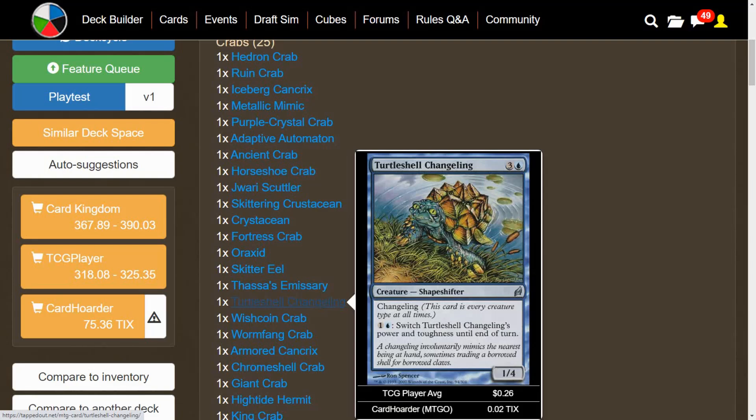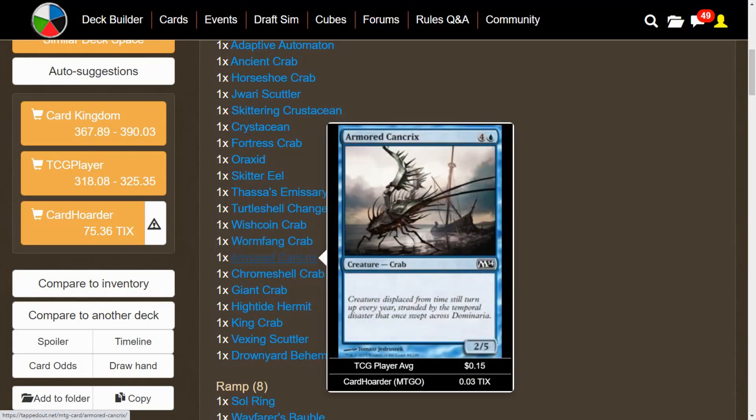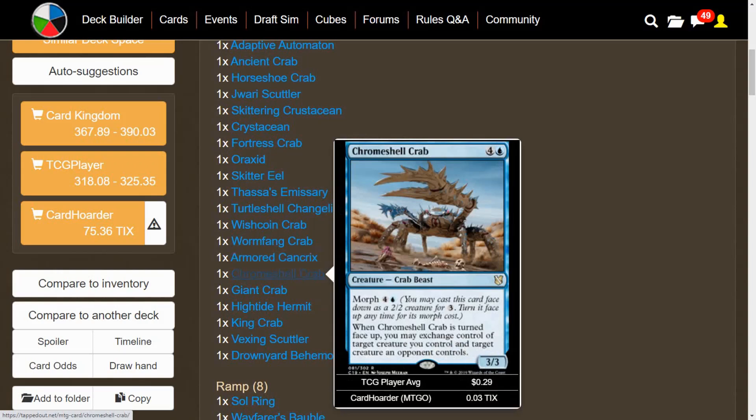Wish Coin Crab is a 2/5 for 4. Wormfang Crab is unblockable — if you get something like Black Blade Reforged on it, you can deal serious damage. When it comes into play, an opponent chooses a permanent you control and removes it from the game, but when it leaves play you return that card. Armored Cancrix is a 2/5 for 5. Chrome Shell Crab might actually be the best crab aside from Charek's — it has Morph, and when you turn it face up, you can exchange control of target creatures with an opponent.